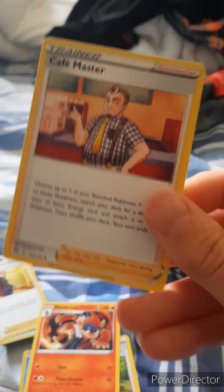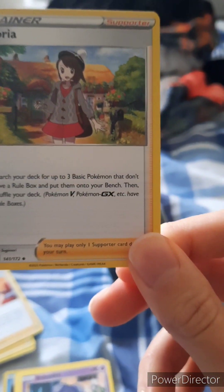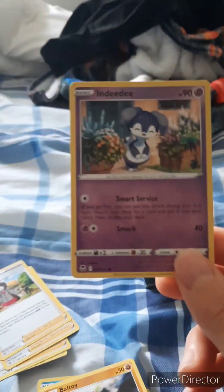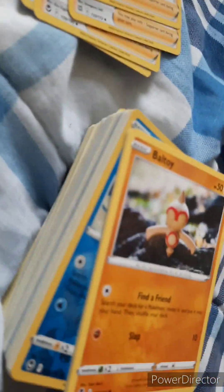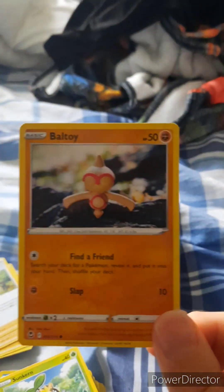We have a Fighting Energy — pretty nice. We have a Camerupt — pretty nice. A Monferno — we almost have a set there, pretty good. We have a Gloria — pretty cool. So yeah, whoever donated these cards was really nice to donate a big deck full of cards — that's nice. We have an NDD — pretty cool. We have a Ball Guy — pretty cool.